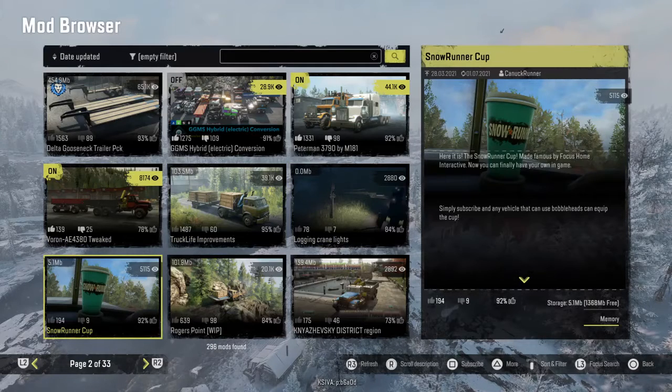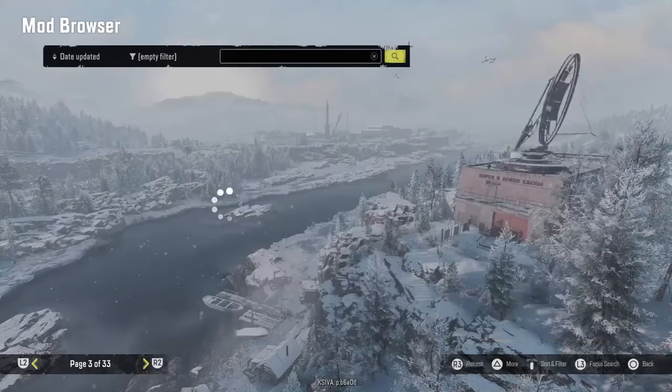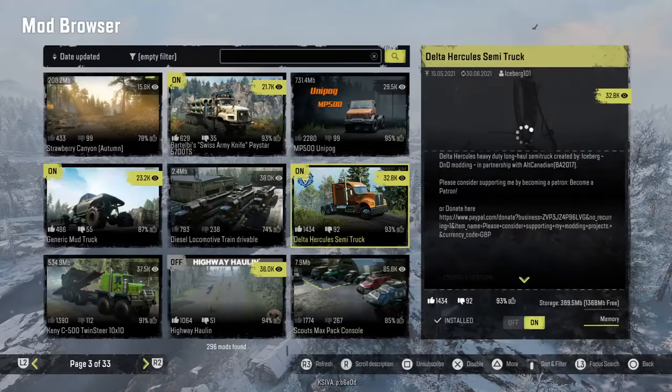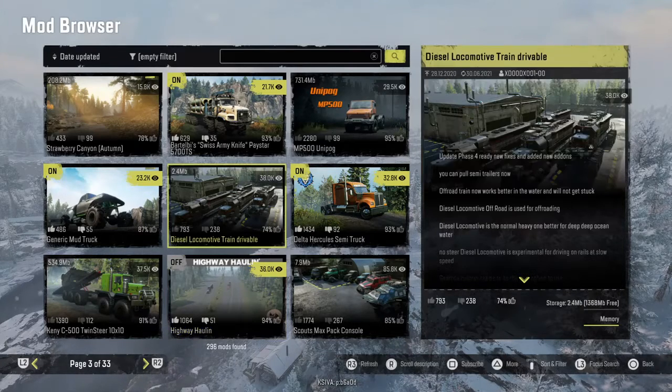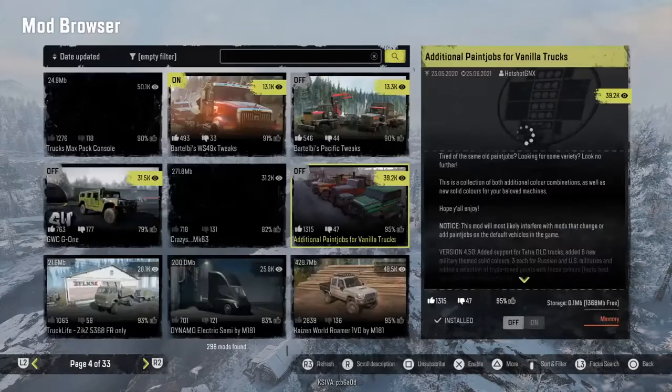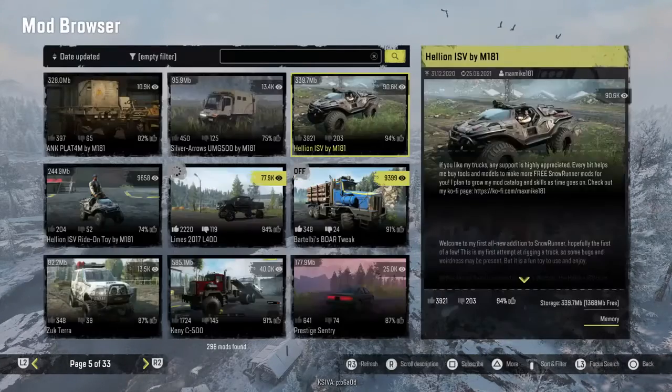The next page shows the Goose Net trailer pack, which had an update as well. Basically all of these had updates — logging crane, land blocks was a new one that released the other day. We got quite a bit — Rogers Point had an update the other day, District Region had an update. There's a lot of stuff they've done. We did get a new map called Car Hallway of Holland, released the other day. I haven't had time to really do videos and experiment with it because I've been working, but yeah we actually have a pretty good update overall.